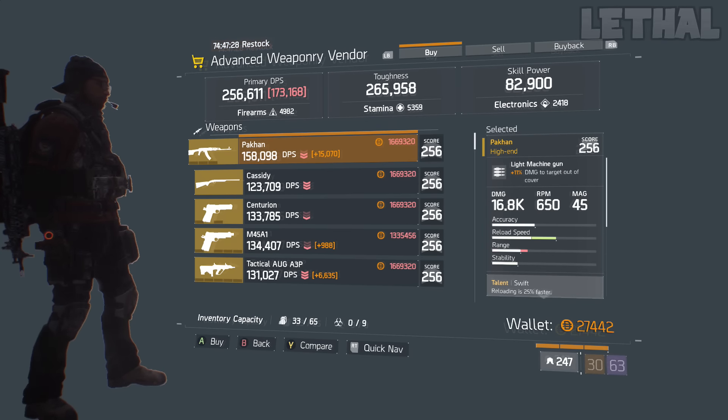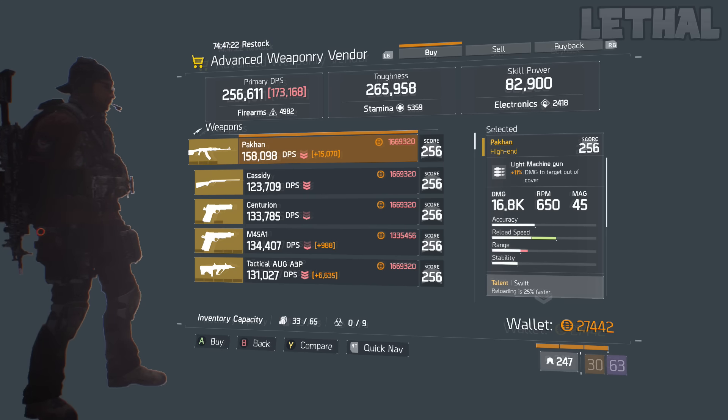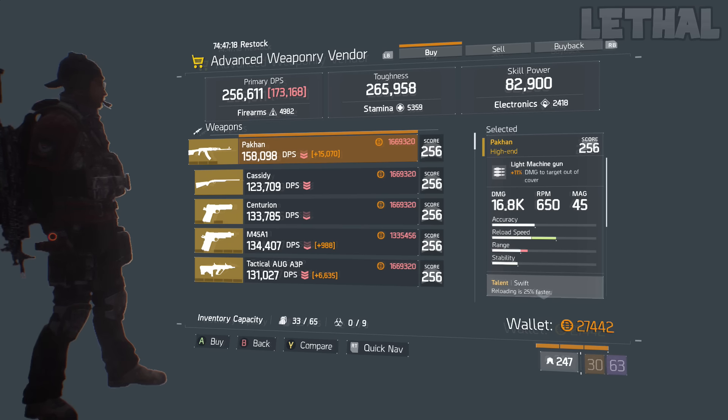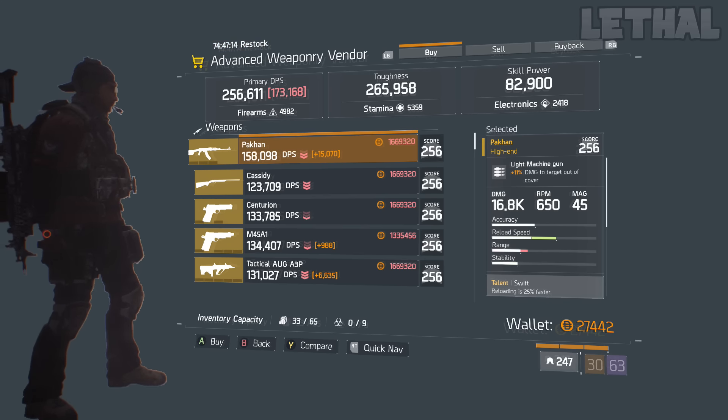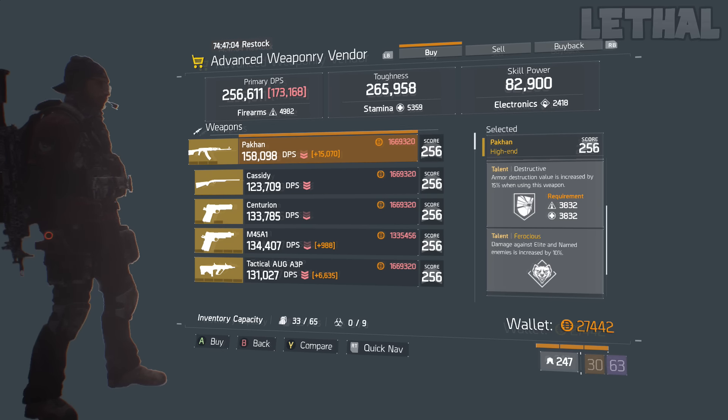Moving on to the Advanced Weapon Vendor, which always sells really good stuff every single week. The first one we have is this PACOM — I'm not sure how to pronounce it — it comes with 16.8k base damage, which in my opinion isn't the most for an LMG. Also, the 11% damage to targets out of cover isn't really too much — you honestly want that to be a little bit higher. Moving to the talents, it comes with Swift, Destructive, and Ferocious.